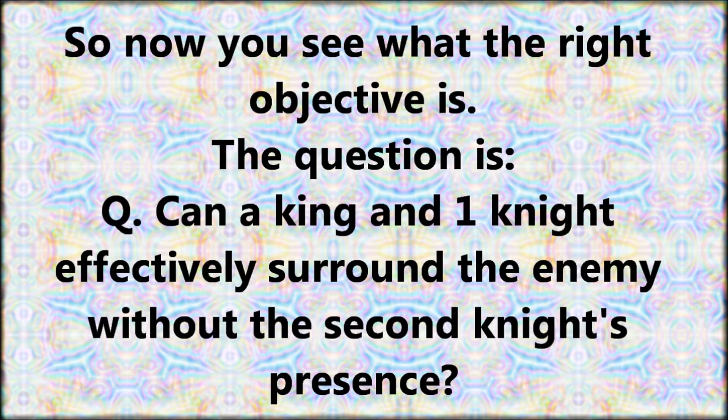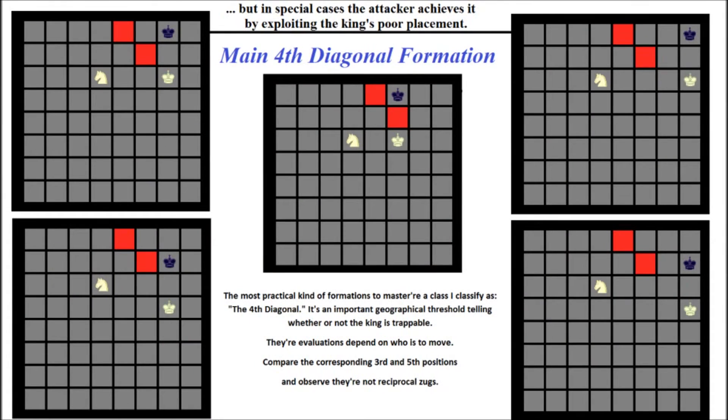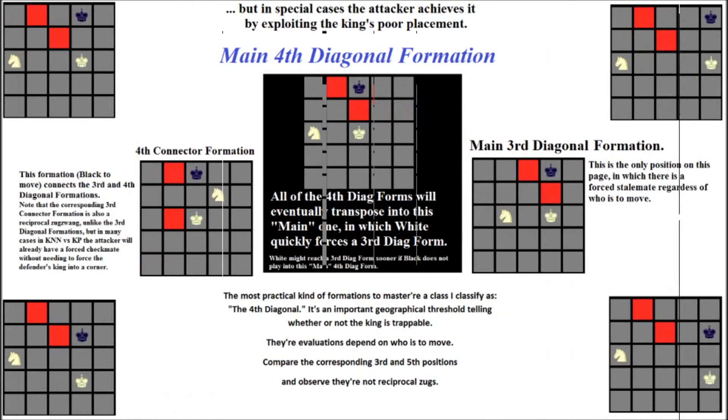The question is: can the king and one knight effectively surround the enemy without the second knight's presence? That normally can't be forced on an 8x8 or 7x7 since the king avoids being cornered by swinging around. But in special cases the attacker achieves it by exploiting the king's misplacement. The most practical formations to master are what I classify as the fourth diagonal — an important geographical threshold determining whether or not the king is trappable. Evaluations depend on who is to move, and the positions show reciprocal zugzwangs.